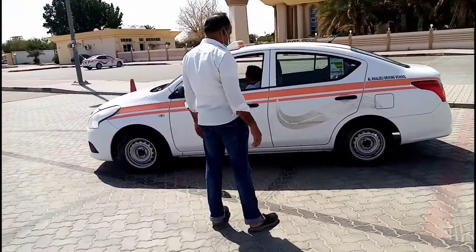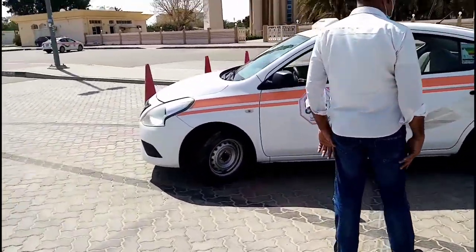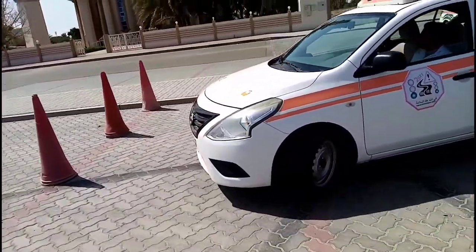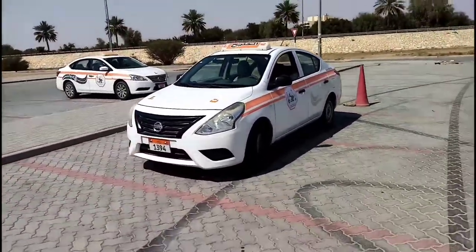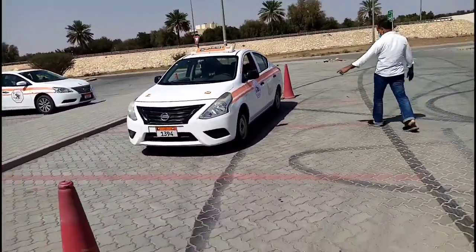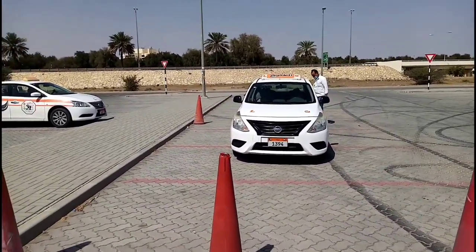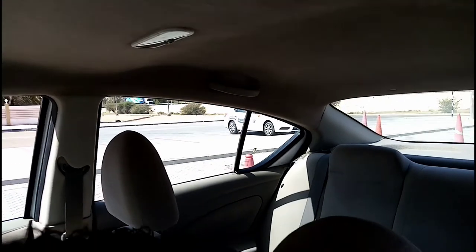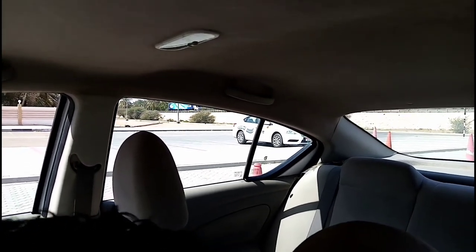So you can count from the front: 1, 2, 3 - the 3 cones you can see on the front side. The car is already entered inside the box. Now, first of all, when you see the first cone in the quarter glass, you will stop your car there.